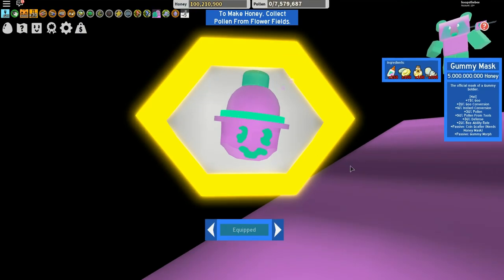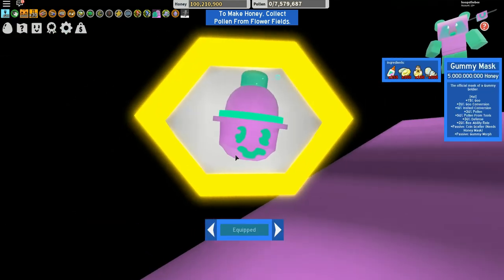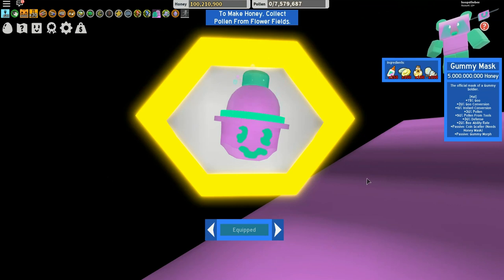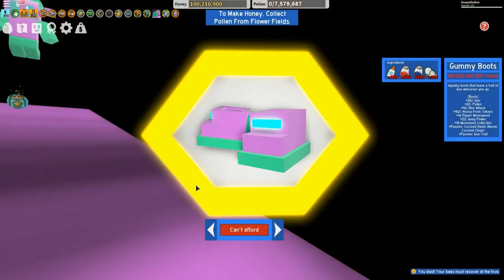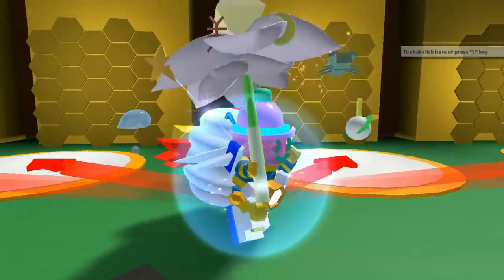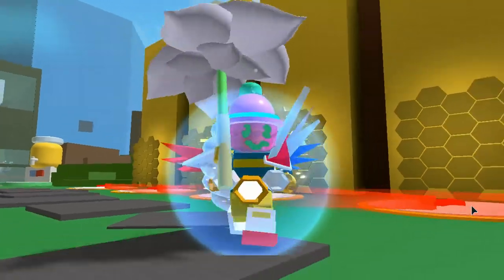It looks really cool. Now we need to get out. It says to collect pollen from flowers — and for some reason I'm stuck. That's why you want to empty your backpack. I can't even reset. Let me try again. I think we hung — and I'm back. I'm not sure what happened there.